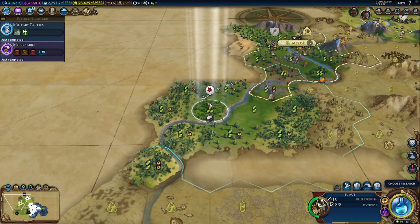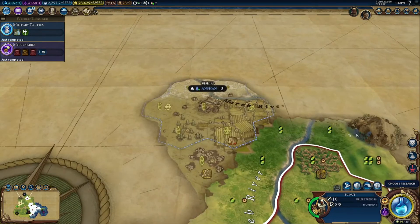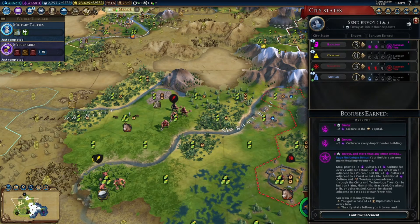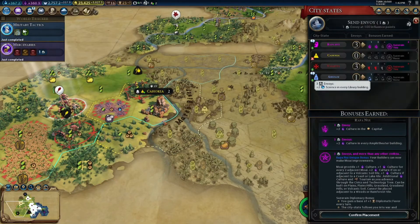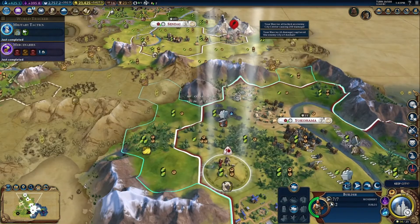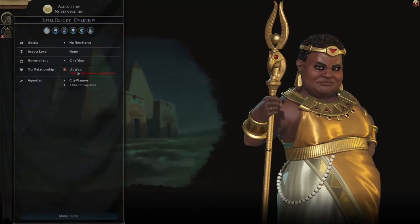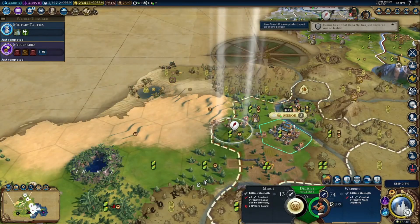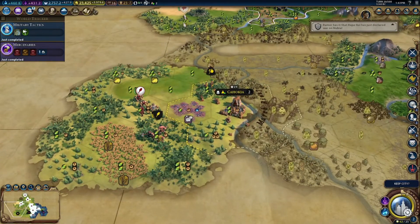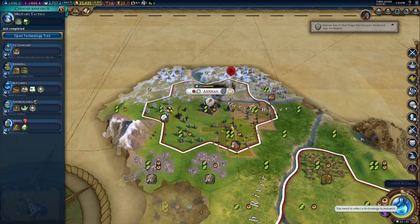We are back, and it is now turn 20. This is all the map we have uncovered. We've found a random barbarian village, and we have Ashan, Moreau, Anubia, and Cahokia nearby. We're going to declare war on a bunch of people — declaring war on Cahokia and Ashan, and we're just going to absolutely ruin their day. We move in and take cities in one turn. We also declare war on Nubia and sweep in to take them out. We just took three cities in one turn.